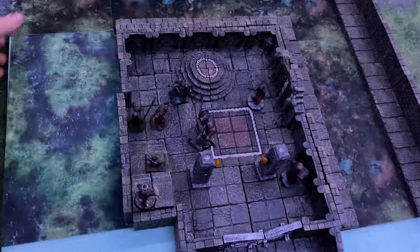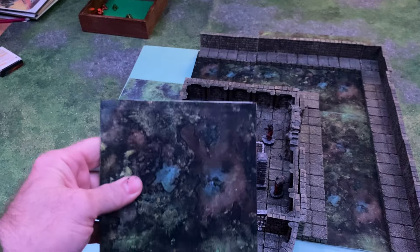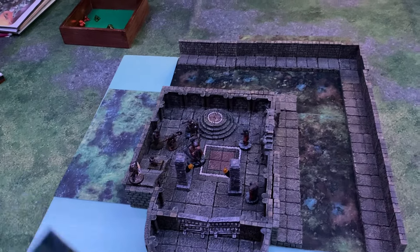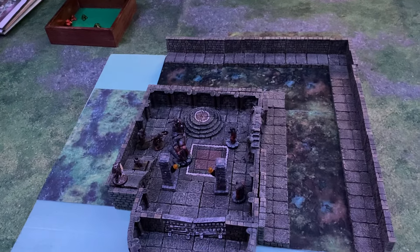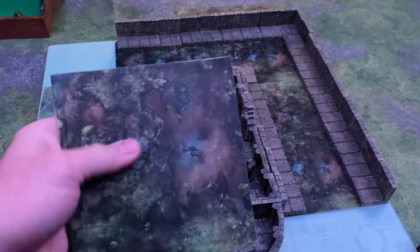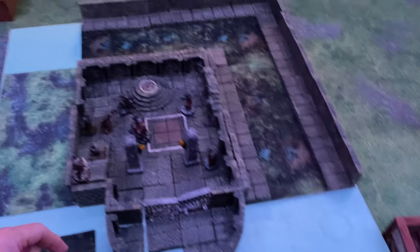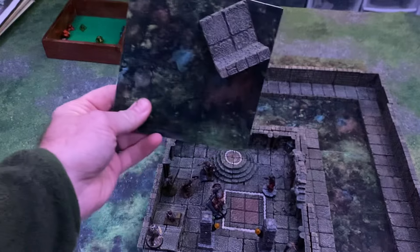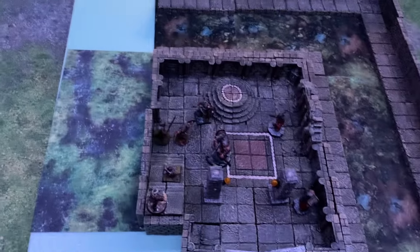Dwarven Forge took some heat for these tiles from long-term fans because their old cavern stuff — which I don't have — was resin and looked really cool and organic, but it's super expensive to get now because they don't make it anymore. I really like the negative space these tiles have. They have a metal sheet in them, so Dwarven Forge pieces are magnetized — especially the newer stuff — and there's a magnet in the bottom so pieces snap together and hold pretty well.